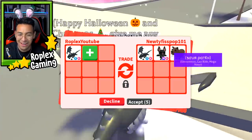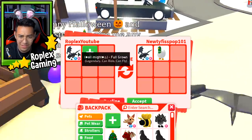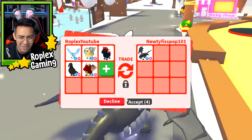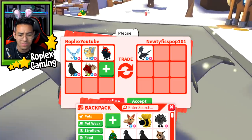This guy put up a Shadow Dragon, and wait — I kind of want to offer for that duck. His is full grown, mine's full grown too — let's see what happens. Do you guys see this in my inventory? When did I get this Christmas egg? I got it this video, otherwise it wouldn't be up here — it should be near the bottom.